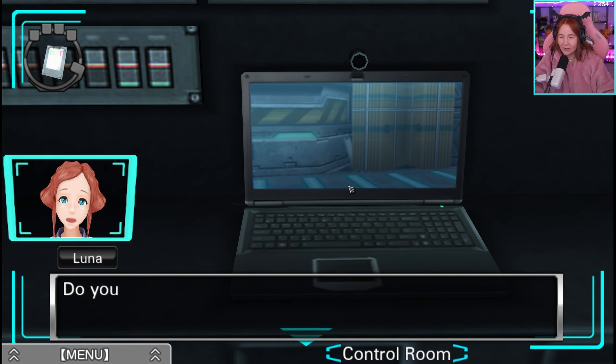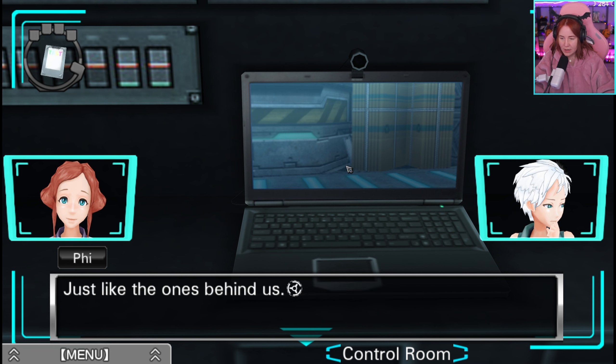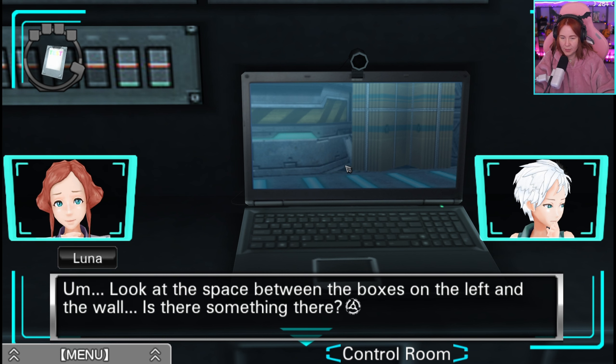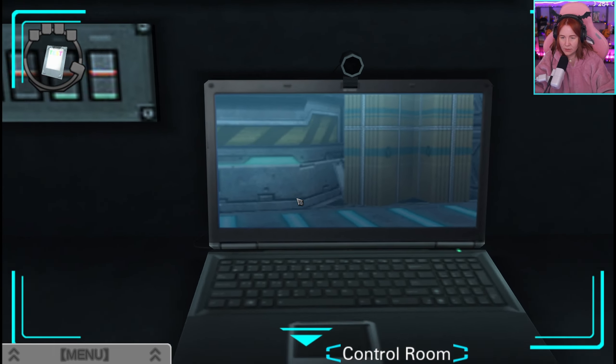Do you think this picture is taken with a laptop camera? There are two bundles of folded cardboard boxes, just like the ones behind us. Look at the space between the boxes on the left and the wall — is there something there? Yeah, there is. Let's go take a look.